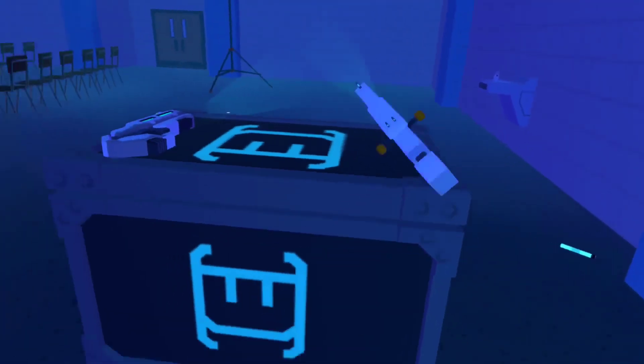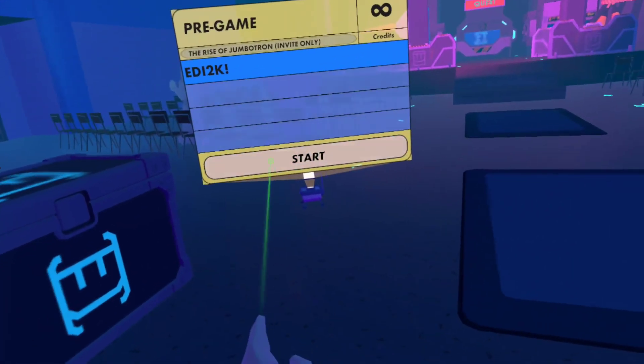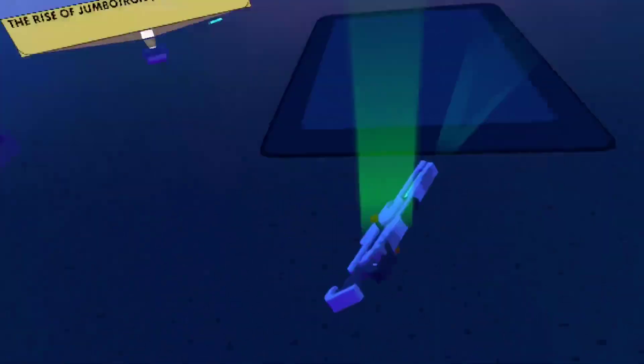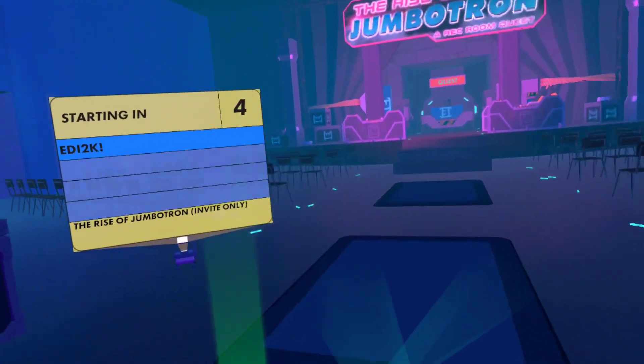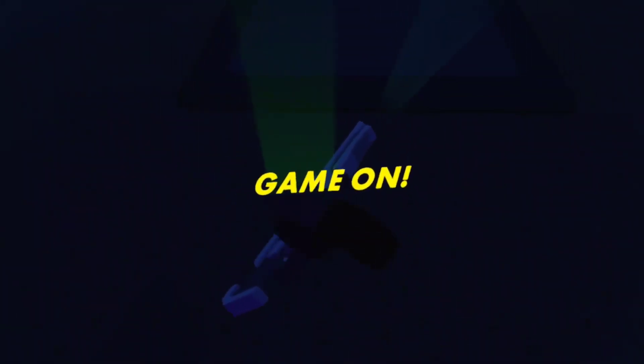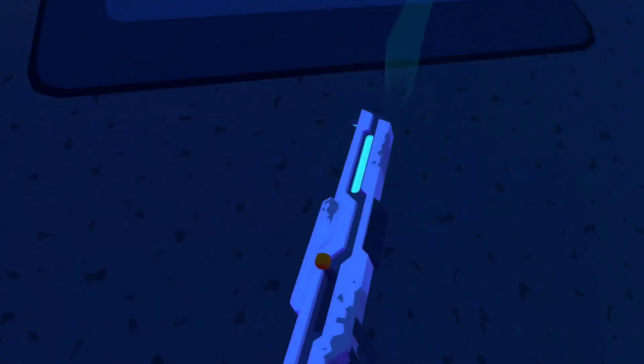Here's how to do this: start the game when the clock is at zero, then put whatever weapon you want in your back. Let me demonstrate it. Once you put it in your back, spam the grip or trigger.